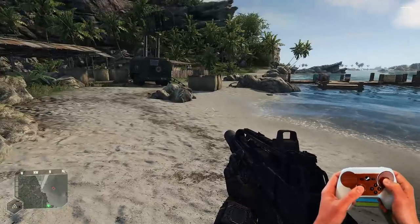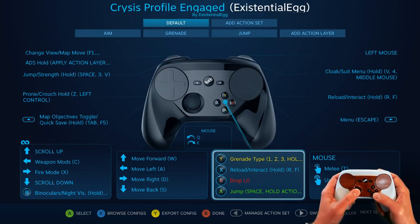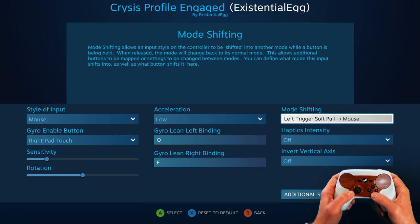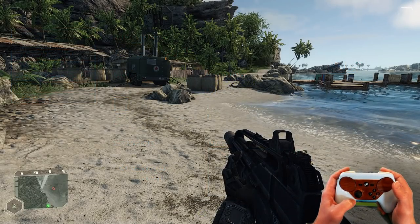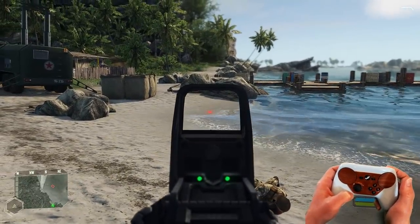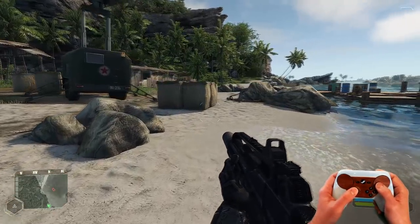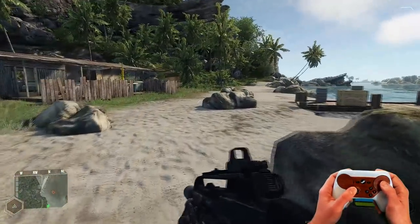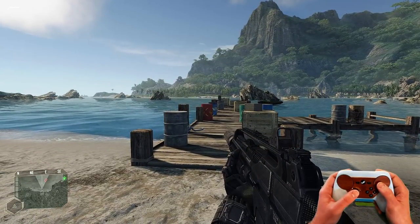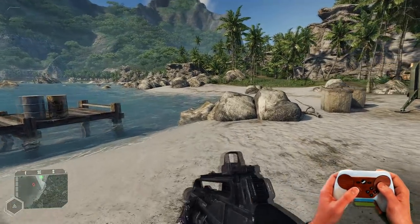You might be thinking, well, I could do that with a mode shift. Correct, but you can only do one mode shift. And you can see here, I already have a mode shift because I also like to do gyro always on when I aim down the trigger. So the action layer is a really nice way to apply multiple mode shifts. It could be achievable through action sets, but this just makes it much more seamless.